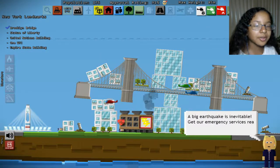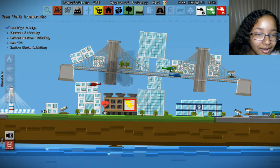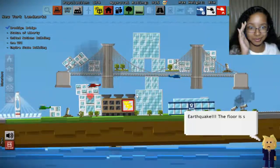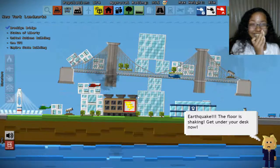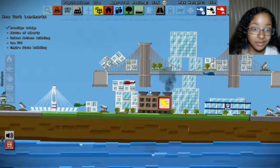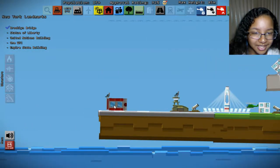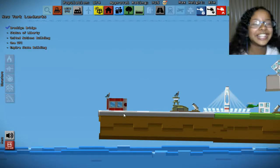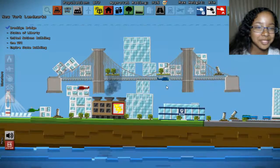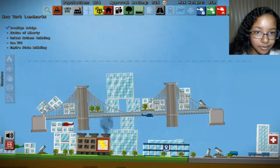Everything's gonna fall. The citizen needs help - help the citizen! Bridge! I'm scared of the bridge falling. Did it - is everything okay? Did we survive that? Look at the birds sitting on the falling fire. The fire station. This bridge is so uneven - I just know it's gonna fall at any moment in time.